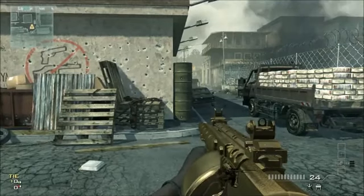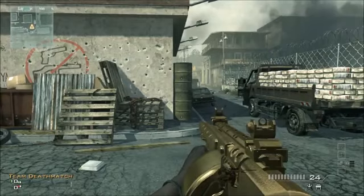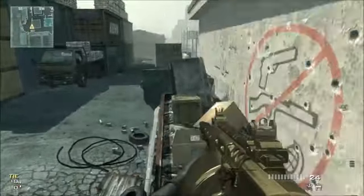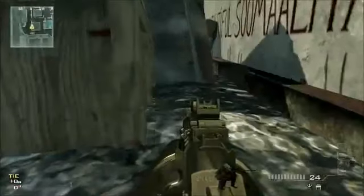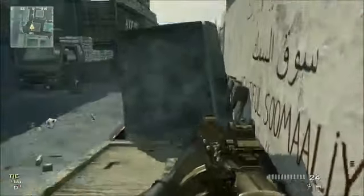Hey guys, this is B-Stunty and this is some hiding spots for infected. The first one is, you jump up here and you hide in these boxes right here and they cannot see you because the boxes hide you.